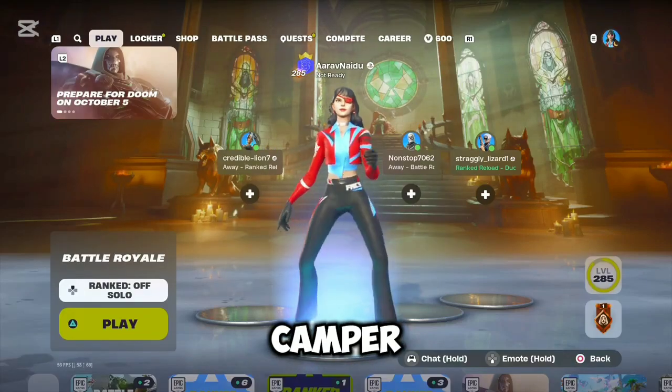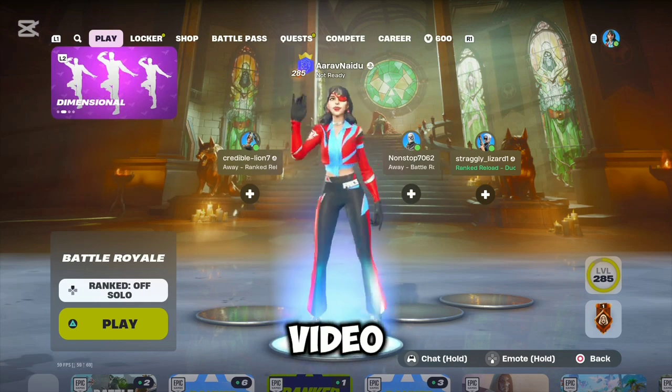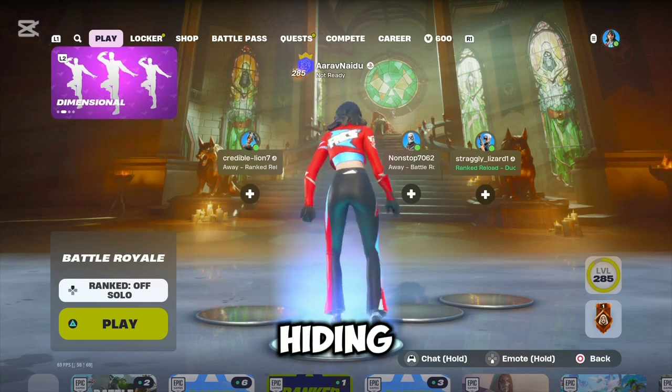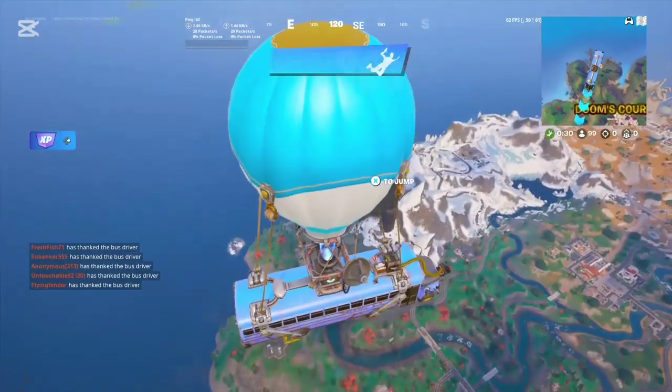So guys, if you're a camper you have to watch this video — watch till the end to find new hiding spots in ranked. So we're in a game, and our first spot we will want to land is castle room.